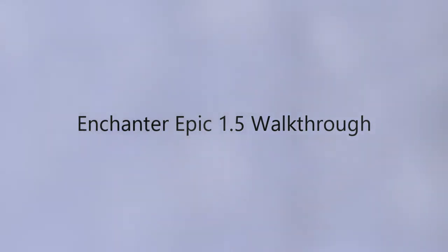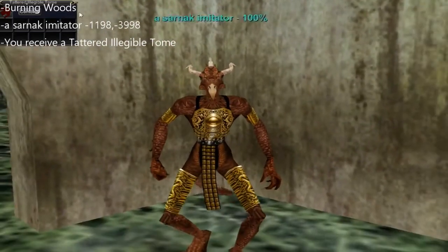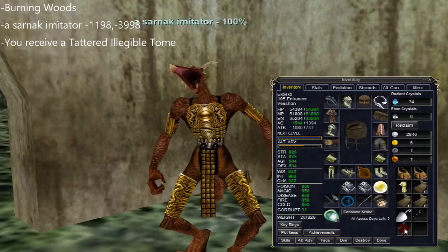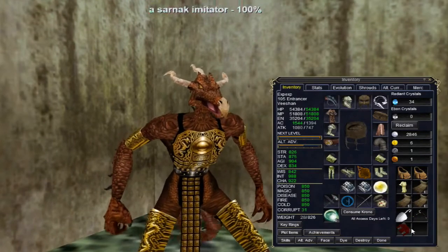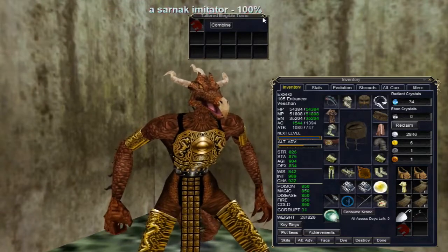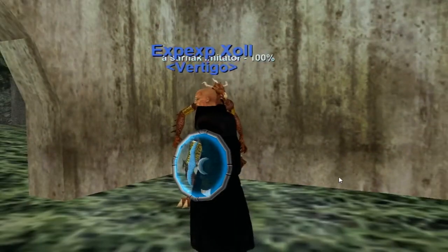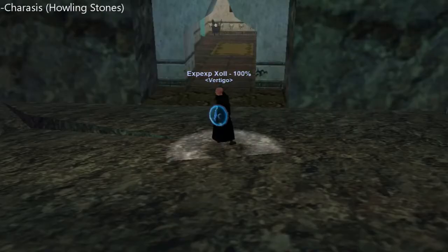You'll also want to have a good foraging skill. Let's start here in Burning Woods. The Sarnak Imitator, also known as Jabloom Sed. You'll receive a book called the Tattered Eligible Tome - it's a 10-slot container, and you'll need to go out and get 10 items. There are two ways to start this quest: if you've already done the 1.0, you say 'I am prepared.' If you've done the pre-quest, like myself, there's a whole different dialogue tree.